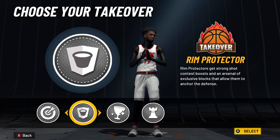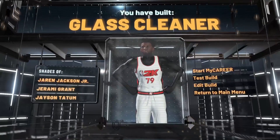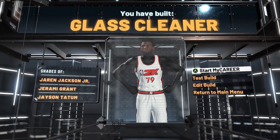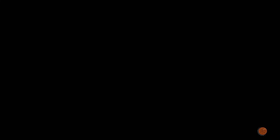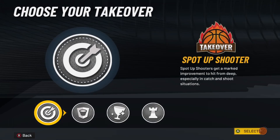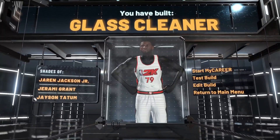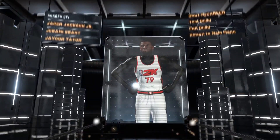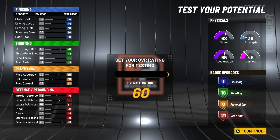The takeover choice doesn't matter too much — all four are pretty good. Play take or sharp take is the most fun, but the most competitive option is glass take. At 89 wingspan you get 1, 19, 8, and 20. If you go with 90 wingspan it drops to 18 shooting — so 1, 18, 8, and 20. With max wingspan you lose a shooting badge but gain a defensive badge. Your preference: if you want more defense go max wingspan; if you want 19 shooting badges, go 89.